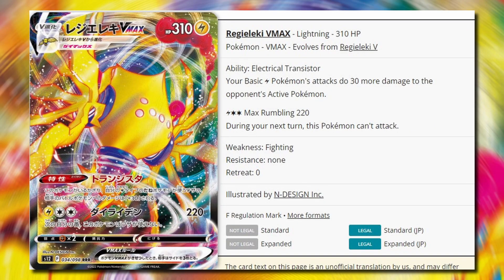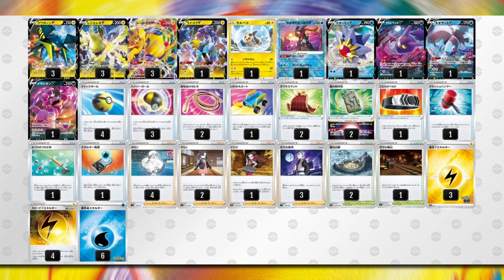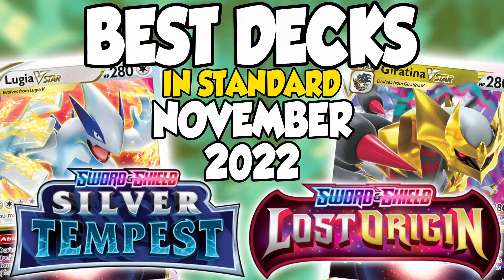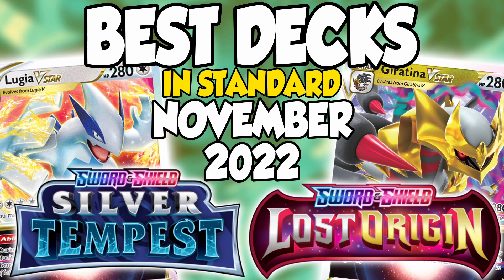And lastly for the Silver Tempest bonus content, we've got Regieleki V-Max with VikaVolt V, also using Morpeko and Raikou V as other attackers. Regieleki V-Max says all of your basic Lightning Pokemon do 30 more damage, and that's going to be a huge buff to VikaVolt V — a very strong card that stops your opponents from using items, whose only problem so far has been its low damage output, which Regieleki V-Max is coming in to fix. So those are the best decks for Lost Origin and a few decks to look out for in Silver Tempest. Thanks so much for watching — be sure to subscribe to the channel for daily Pokemon TCG content, and I'll see you next time here on CLEO's Network.